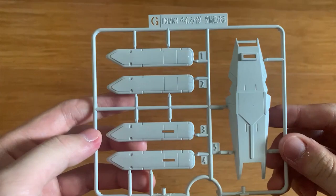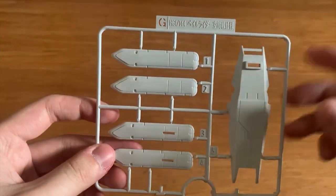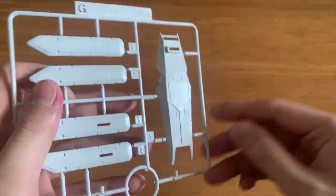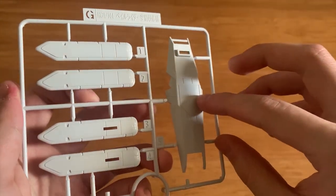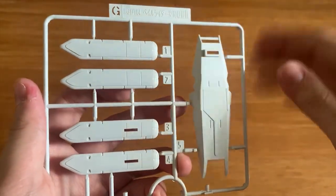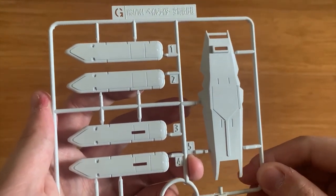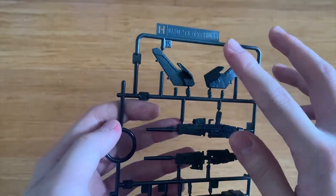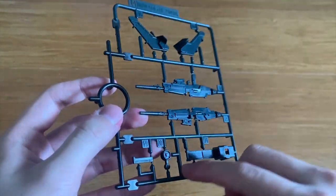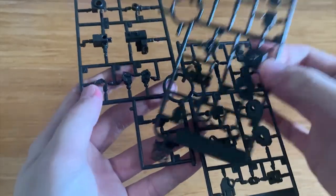Starting with the G-Runner — this came from the Power Rider Space Combat Type, and it includes the shield and the backpack fuel tanks. This is why there are so many stickers, because this shield was directly taken from the Power Rider runner and it's just plain white, so all the colors on the shield will be stickers. We also got the H-Runner, again from the Power Rider Space Combat Type, which includes the rifle and scope along with part of the backpack. Then we got the C1 and C2 Runner.